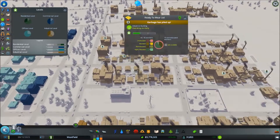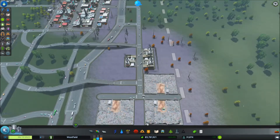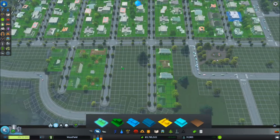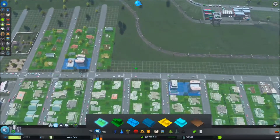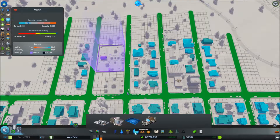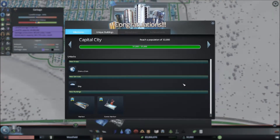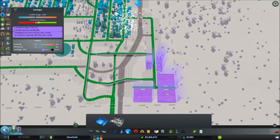This area does need more workers and the trash seems to be piling up, so that may need to be taken care of as well. For the workers, I did zone some new residential areas and I should probably fill up some more as well. The garbage is actually having a problem being picked up. Capital city unlocked — the cargo harbor and the harbor! Excellent, that's good for shipping out the goods from the industry.